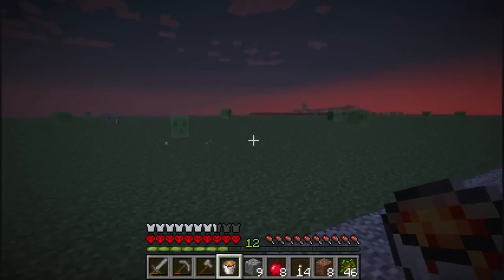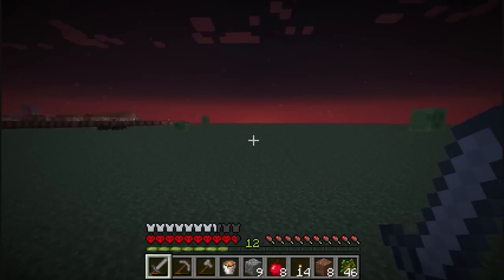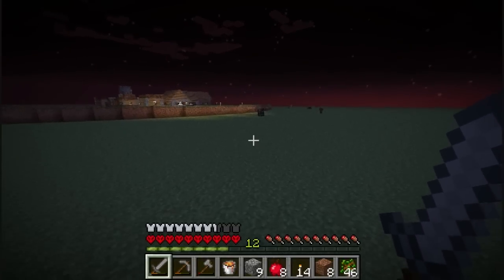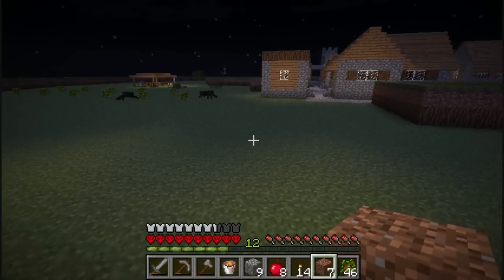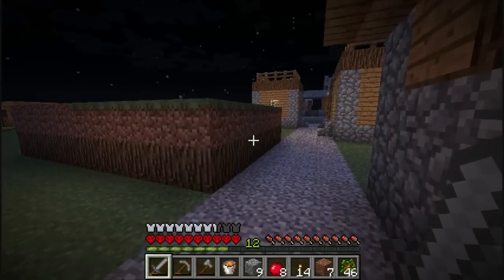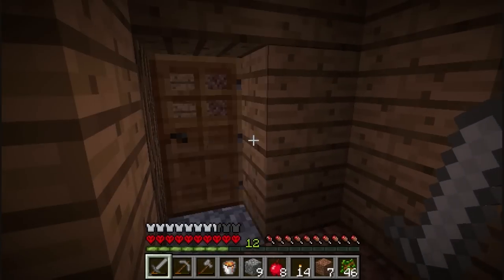Now we're gonna run back home. Oh man, I'm scared. Gotta get out of here. I see spiders — oh man, this is not good. I did not plan this out. Oh lord, come on, let's get out of here. I'm feeling the pressure. Oh god, there's monsters everywhere. I don't have a bow. I'm just gonna sprint — sonic the hedgehog! Zombies and creepers everywhere. Okay yeah, I'm gonna hide out for the night. It's not worth it. Let me get in here.